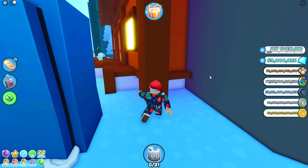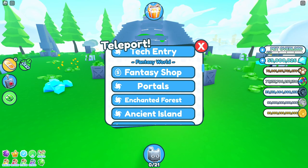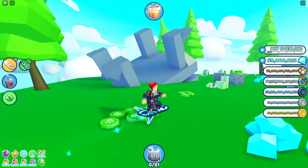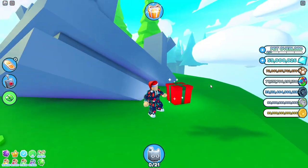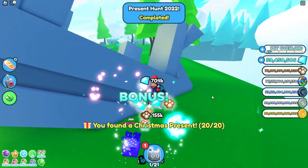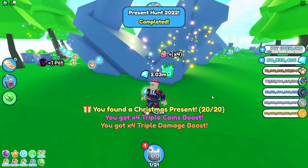I believe the final present is at ancient island - click the teleport button and this one is the most hidden. It's behind here - there it is. This one is kind of tricky to find.